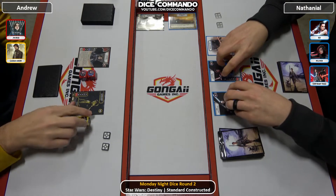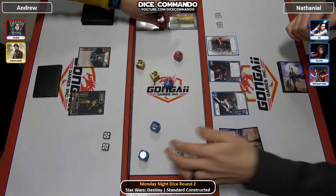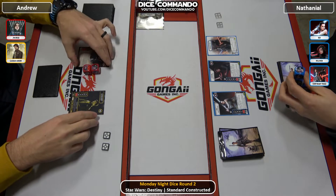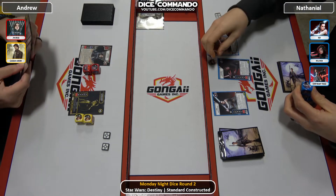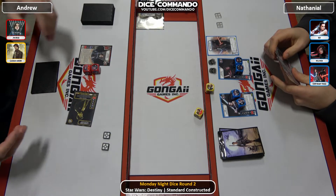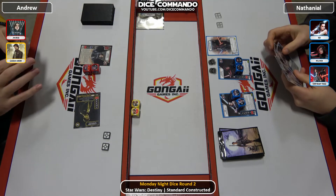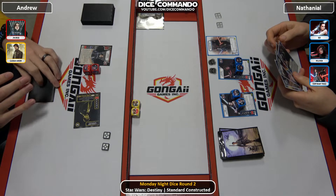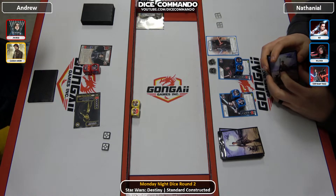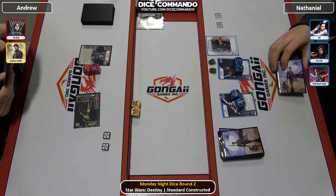Nathaniel will have a really good opportunity to get some shield strikes in, so we'll have to see how Andrew strategically uses his guns to keep those shields down. Andrew wins the roll off, gives Raylo the shields, which always feels bad. But Raylo does need to play upgrades, so that will help Andrew as well. The direct damage that Kylo can put out is going to be a huge threat. Raylo is definitely favored in this match, but with the guns, let's see if Andrew can keep him off those shields.